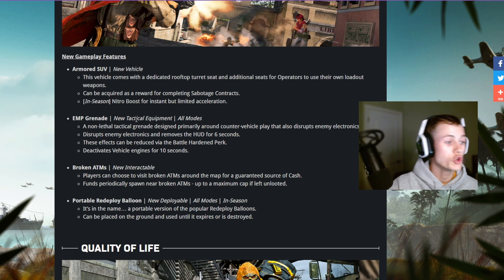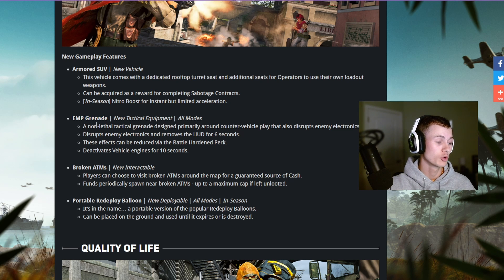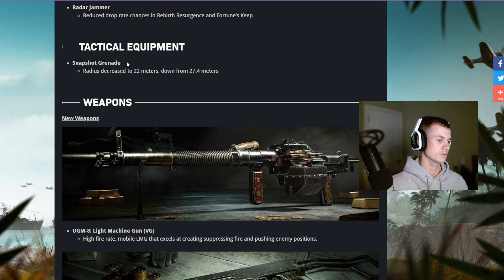New tactical EMP grenades are super cool — they disable vehicles for 10 seconds and disrupt enemy electronics, removing HUD for six seconds. Also, the snapshot grenade radius has been decreased to 22 meters from 27.